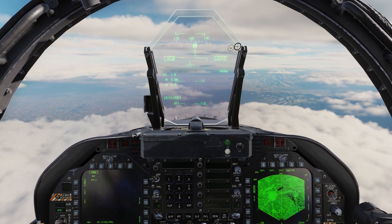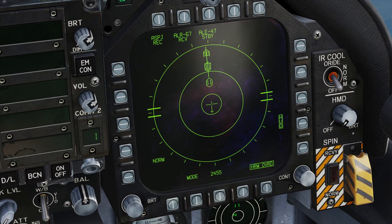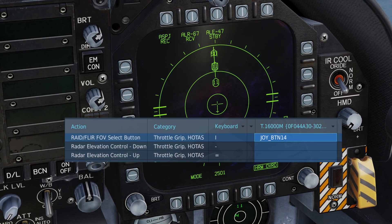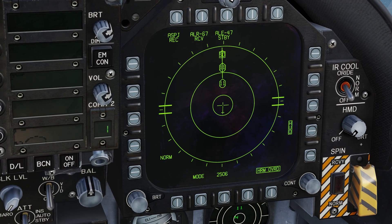The HARM is a Fire and Forget missile, allowing the launching aircraft to be maneuvered away after launch. If multiple emitters are available, shown here on the EW page, they can be cycled through using the RAID/FLIR FAV select button. Pressing the CAGE-UNCAGE button will reset the selection to the highest threat target.